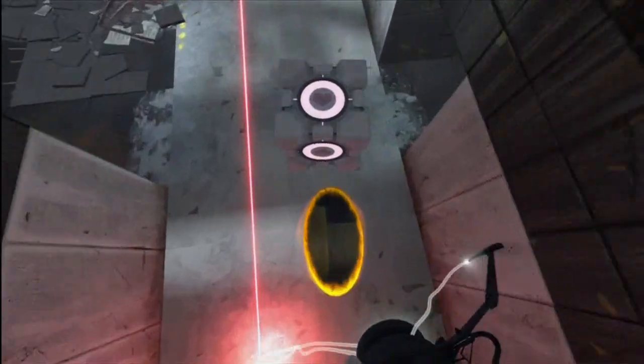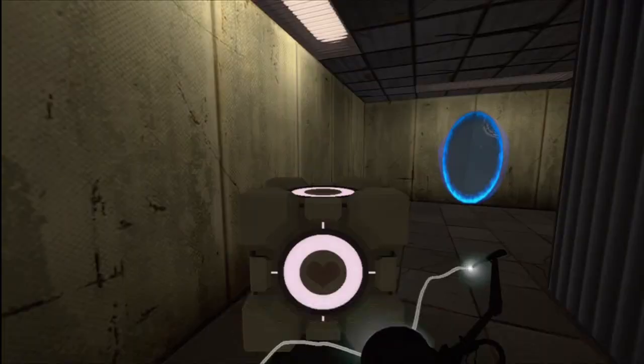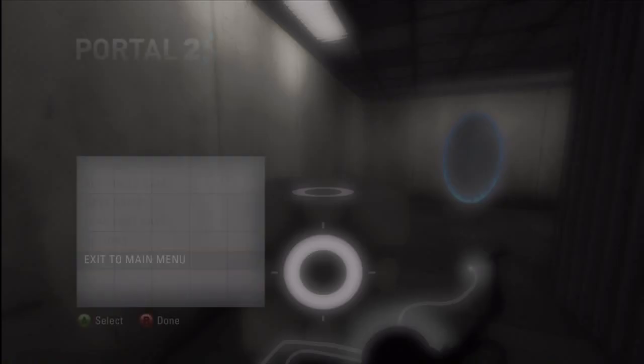Then go through any of the portals you already went through before, any of the ones you set up or shoot a new one — doesn't really matter. And then you get the achievement pop, Preservation of Mass. Click it right now and you see: break the rules in Test Chamber number 7.